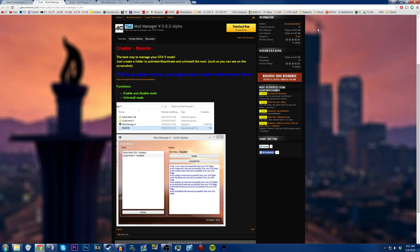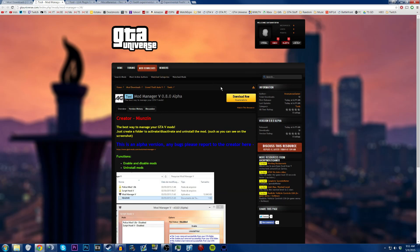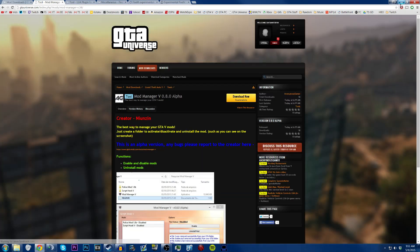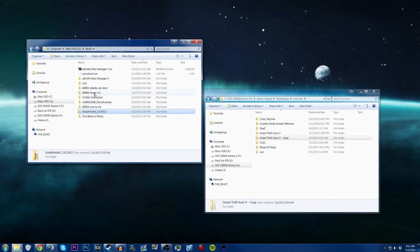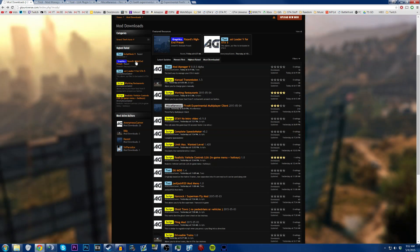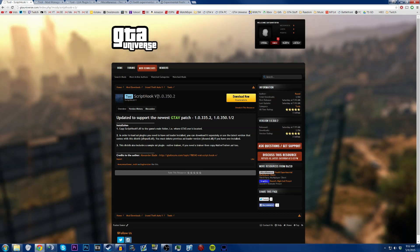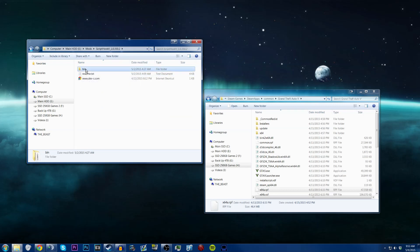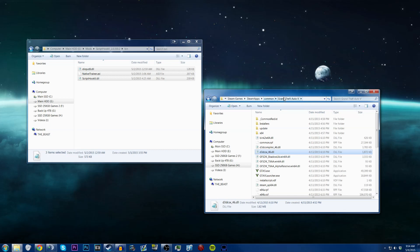I already have the mod manager downloaded. The site actually got a new look — you've got the download, version history, and discussion right there. Now, first things first: there is a new version of the script hook, so if you don't have it, come to the website — I'll leave it in the description — and hit download. To reinstall the script hook, extract it, go into the file, copy these three files, and paste them into the Steam/steamapps/common/GTA5 folder — basically the folder with GTA5.exe.